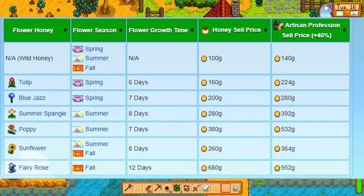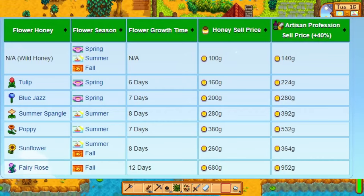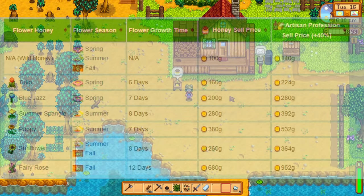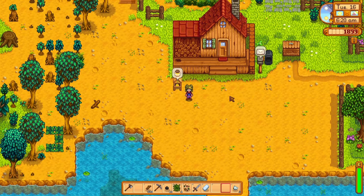For spring flowers, we have tulip honey and blue jazz honey. For summer flowers, we have sunflower honey, summer spangle honey, and poppy honey. For fall flowers, we have sunflower honey and fairy rose honey. Flowers grown from wild seeds, such as sweet peas or daffodils, do not alter the type of honey — bee houses near these flowers will produce wild honey.